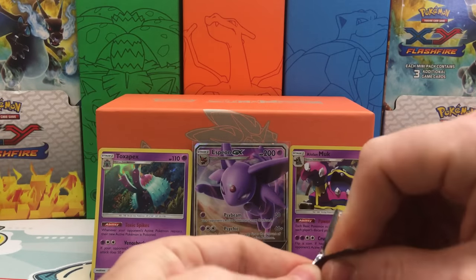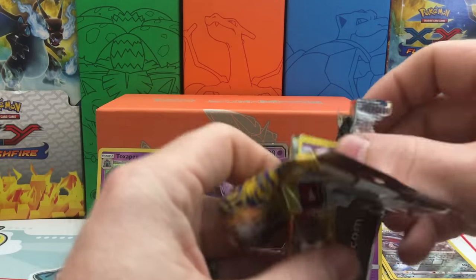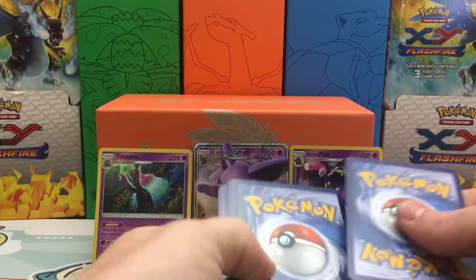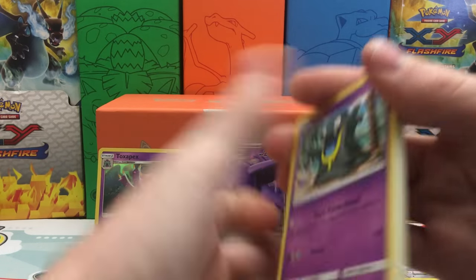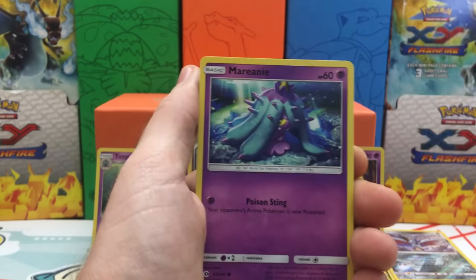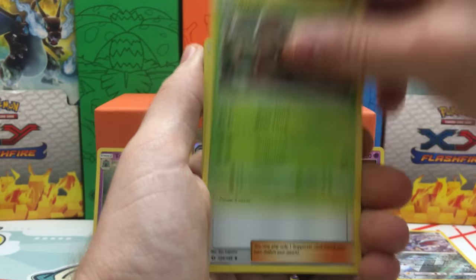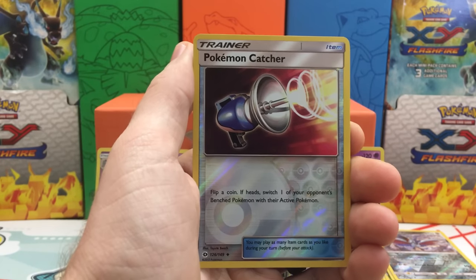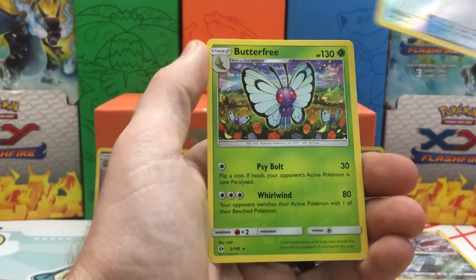Hoping for some last-pack magic. And since there are no Break cards in this set, a green code card means you get nothing, unfortunately. We have an Alolan Grimer, Togedemaru, Stufful, Mareanie, Dewpider, Metal Energy, a Pinsir, a Hala Trainer, Passimian. The Reverse Holo is a Pokemon Catcher, and our final rare of this opening is a Butterfree regular rare.